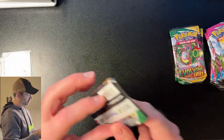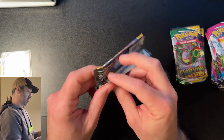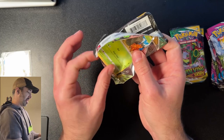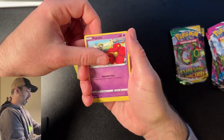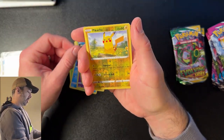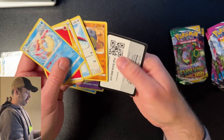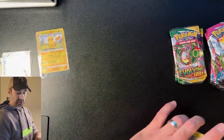Pack number three — what could it be? We have a Dwebble, a Carvanha, a Flabébé, a Slakoth, and a reverse holo Pikachu. I like that. That was our rare for that pack, and it's a white coat card — that's okay. Let's look at that Pikachu, I'll take it.